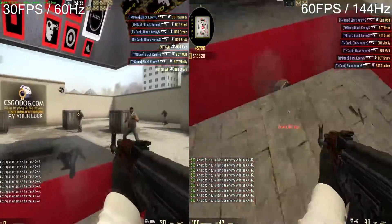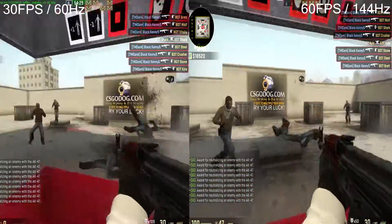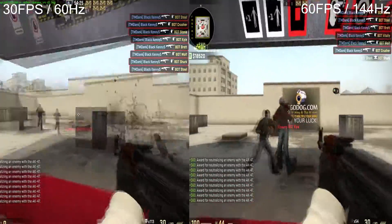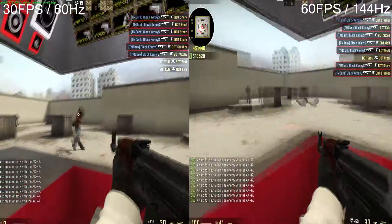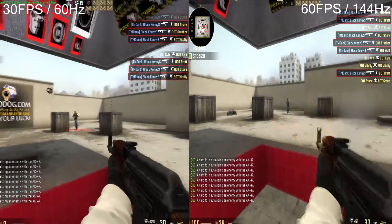This is pretty much the difference you see in game. When you do spray patterns it's a lot easier to control them with a smoother transition. It's also easier to switch targets and the whole game feels a lot smoother in general. It's also easier to hit bunny hops. It is a massive improvement.